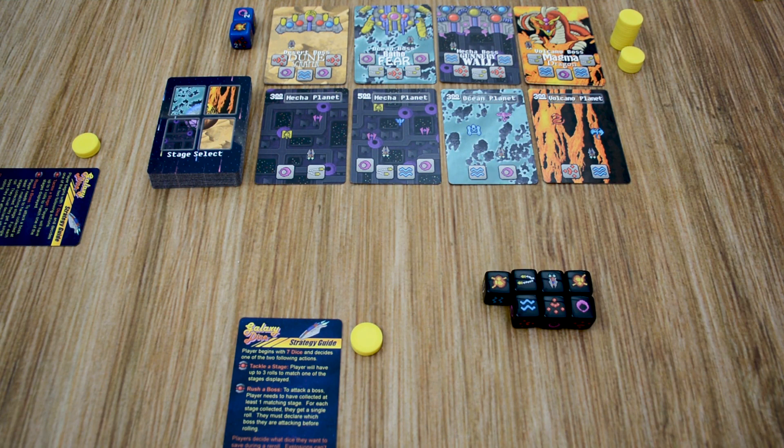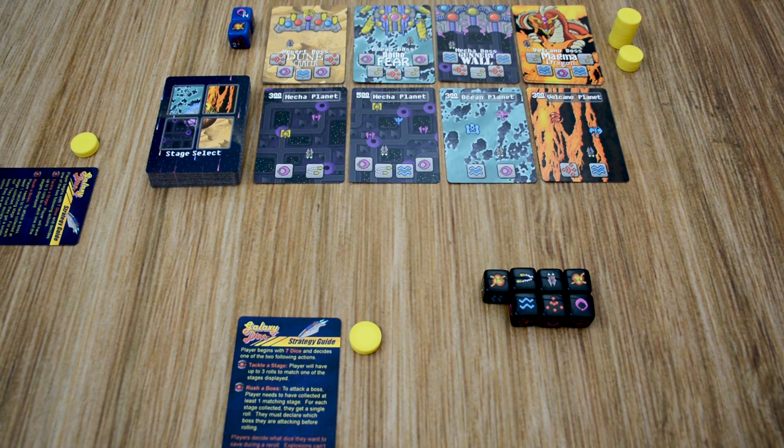Galaxy Dice is played over an undefined number of rounds. During each round, each player will get to take a turn, starting with the first player and proceeding clockwise around the table. During each player's turn, that player can choose to tackle a stage or rush a boss. This continues until 1 player is able to defeat 3 bosses. At that point, the end of the game will be triggered, and the remaining players will each get to take 1 last turn, then the game will move into a scoring step where the player with the most points wins.